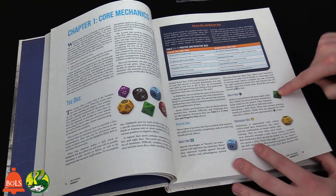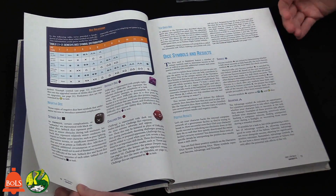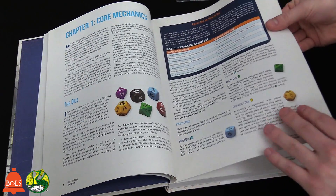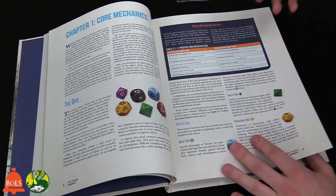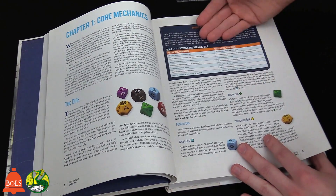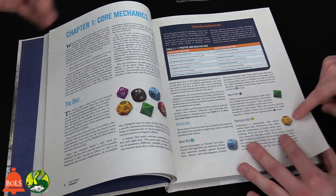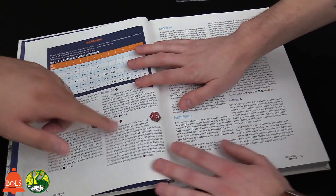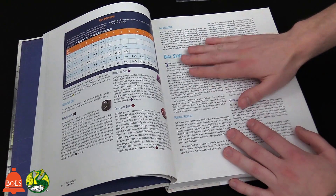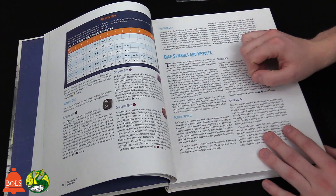The GM is the one who throws in Boost dice or Setback dice based on the situation. You can also get Challenge dice. Proficiency dice come in when you're especially skilled — like in D&D when you're proficient you get bonuses. Challenge dice apply when you're in a tough situation — like you're fighting someone with a gun while you only have a knife. The difficulty is based on what you're trying to do, not your character.